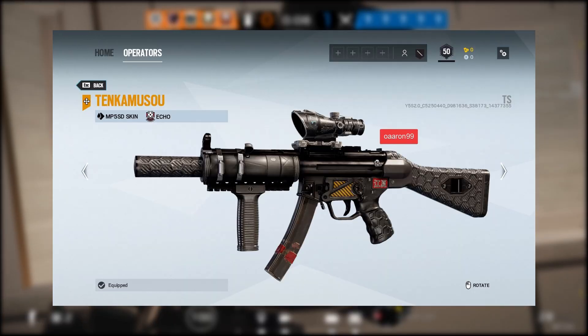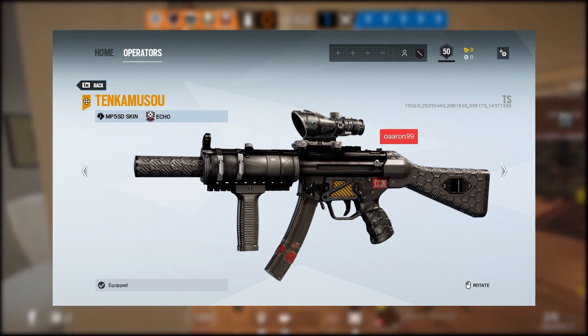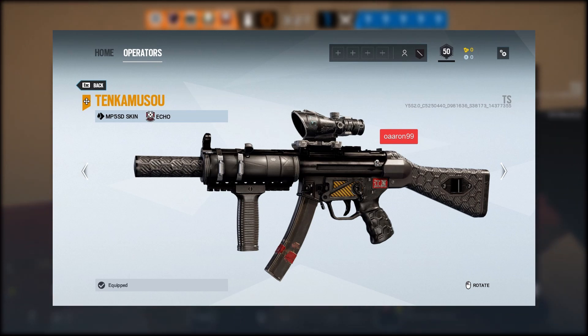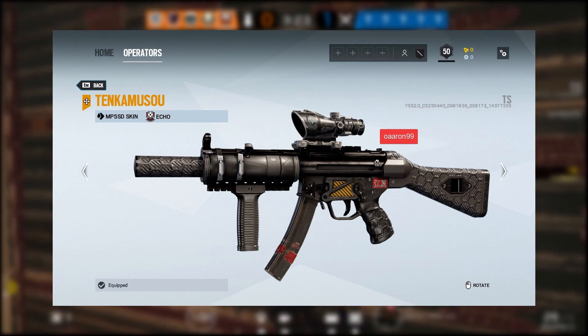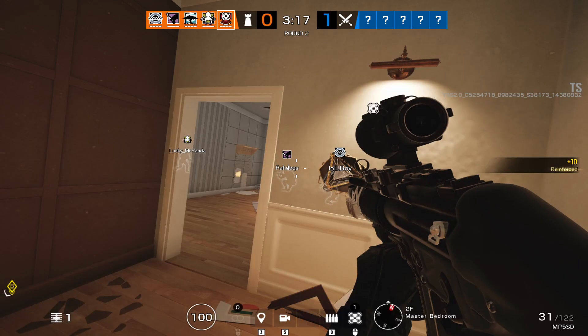Starting with the MP5SD, this is going to be the weapon color scheme for all of these. As you can see, they actually have attachment skins on this — it's kind of the first look we get at attachment skins. It's possible that this is just part of the skin, but with the new release of attachment skins, you might need to get both the attachment skin and the weapon skin to have the full look.